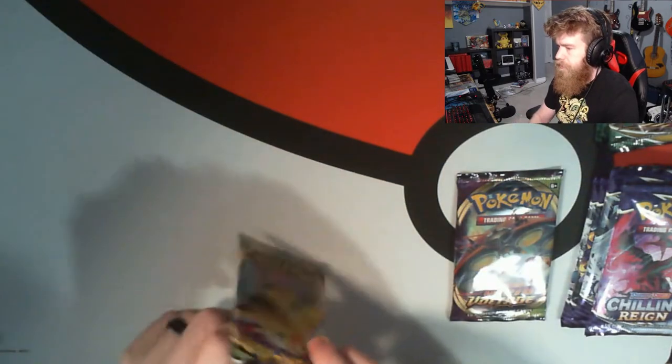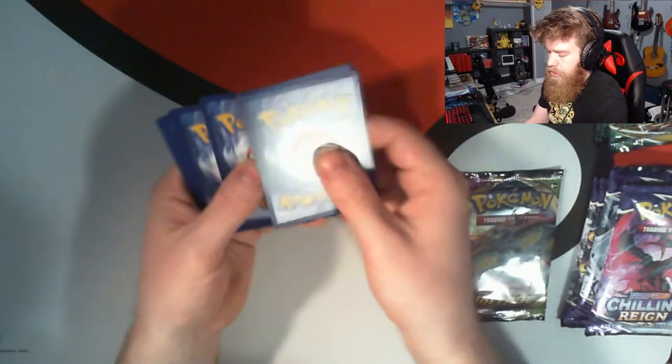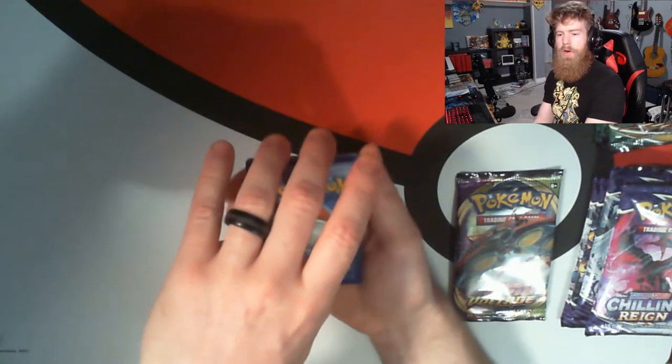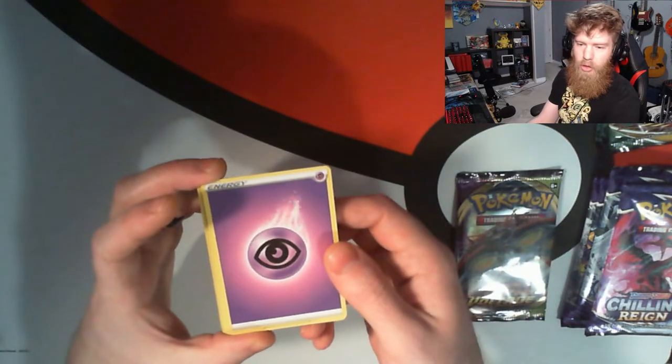Let's open her up. I'm gonna wait till somebody calls an energy card in the chat before we flip it over — doesn't matter who it is, doesn't matter what it is, someone's gotta call it. We're calling water and grass — we got... oh, double water! All right, let's see. It's psychic — you're all terrible.